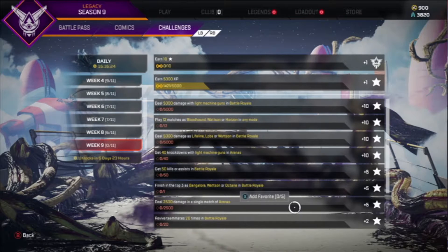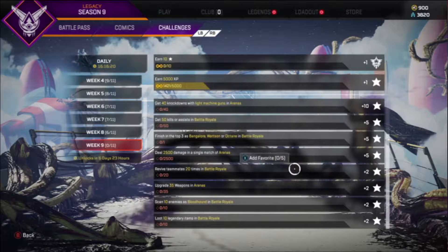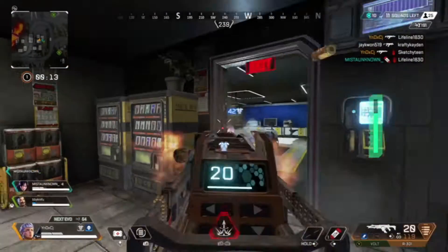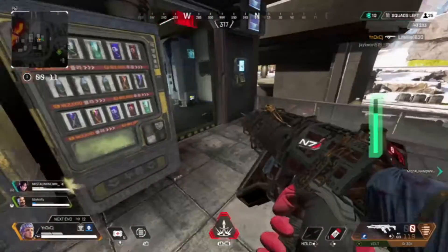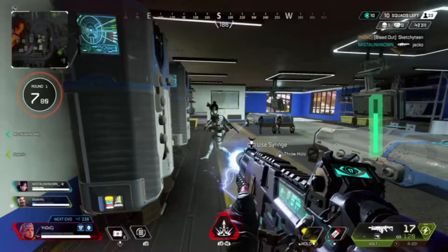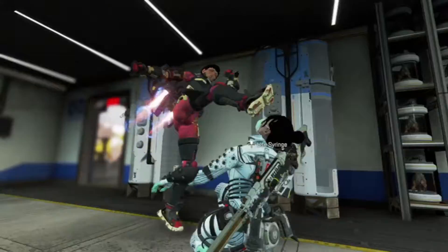Next up, you have to get 50 kills or assists in battle royale. Following this, you have to finish in the top 3 as Bangalore, Wattson, or Octane at least once in battle royale. Then you have to deal 750 damage in a single match of arenas. Next up, you have to revive 20 teammates in battle royale. Following this, you have to upgrade 35 weapons in arenas. Next up, you have to scan 10 enemies as Bloodhound in battle royale. And last but not least, you have to loot 10 legendary items in battle royale.